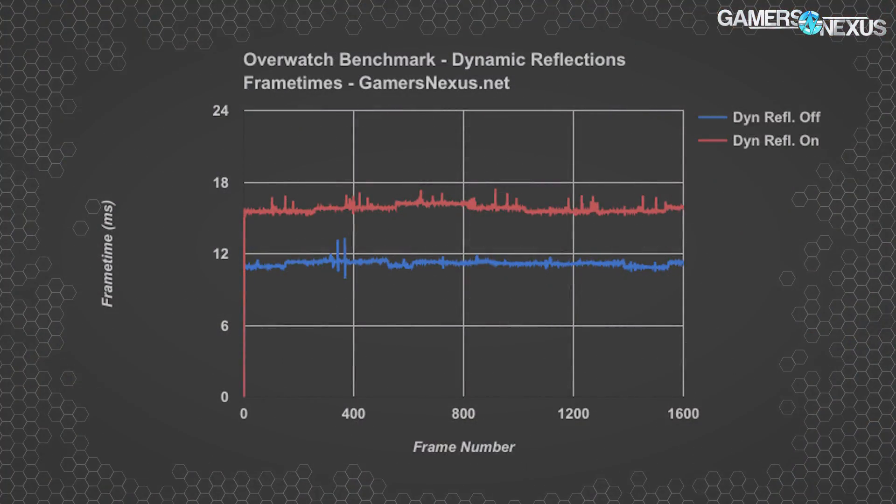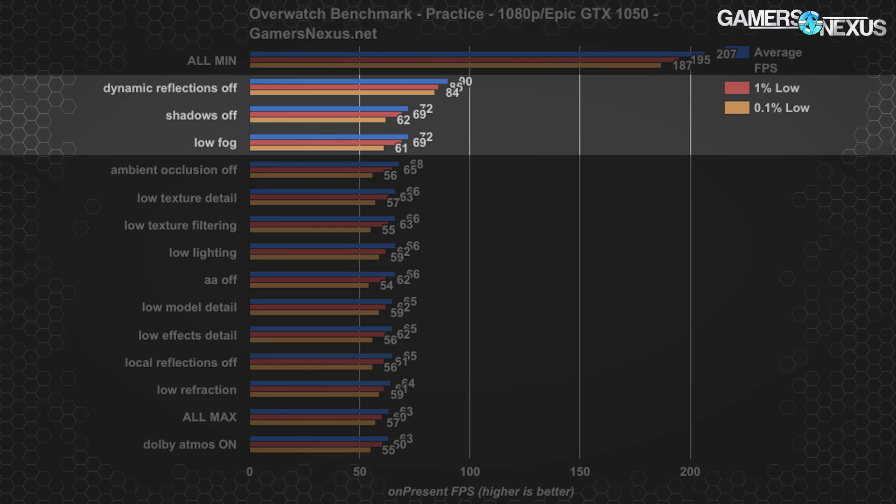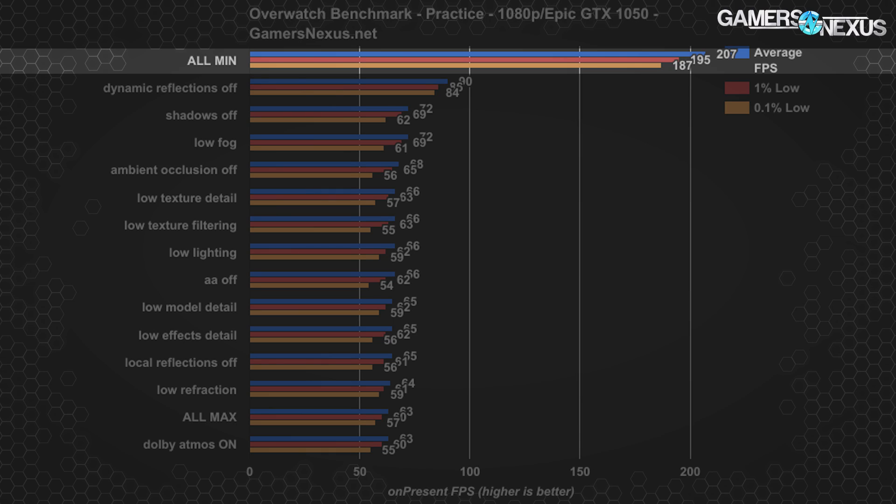Here's a frame time chart showing the biggest change — dynamic reflections toggled versus everything maxed — so you can get a better idea of what's happening in the 1% and 0.1% low metrics. We saw about a 43% improvement from baseline by toggling dynamic reflections off, and about a 14% improvement with shadow toggling, and about the same for fog. Disabling ambient occlusion gave us about 8% performance back. We're also seeing a theoretical maximum throughput of 207 FPS average with the 1050 OC card, meaning we're bumping into constraints at a hardware level — not an engine constraint.